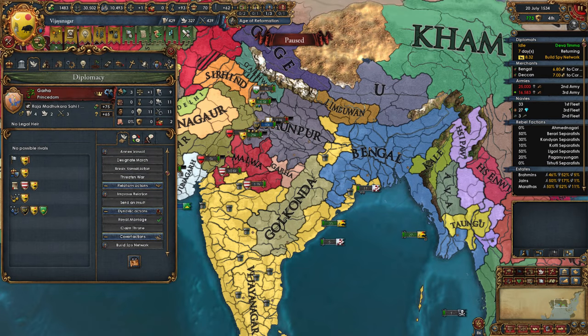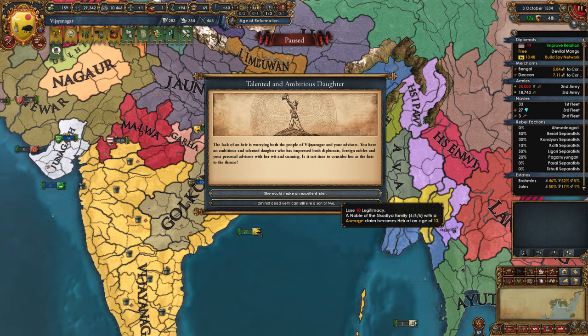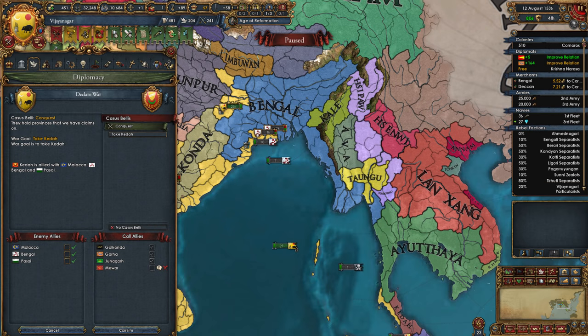From the newly conquered provinces, I released the new vassal of Garha, who has some cores in central India. Immediately after this war, I got the super lucky event — the talented and ambitious daughter — which gives a 6-6-6 heir. My current ruler was 2-4-2 and 41 years old already, and I couldn't wait for the 6-6-6 heir. And no, she did not die from any hunting accidents. Next, I wanted to cut down Bengal again, so I attacked another of their ally, Kedah.